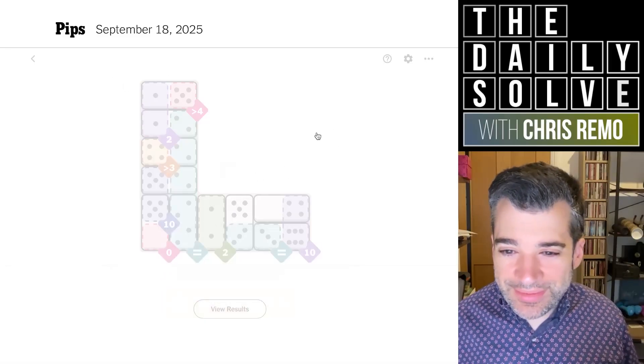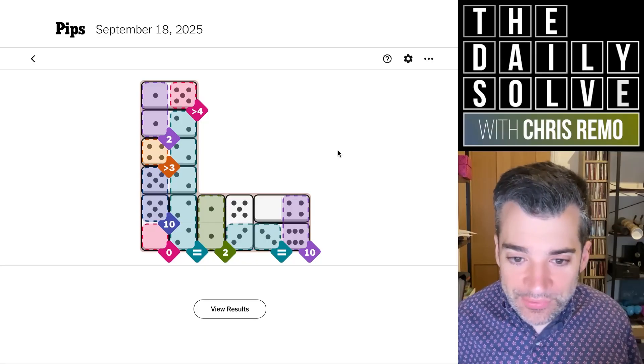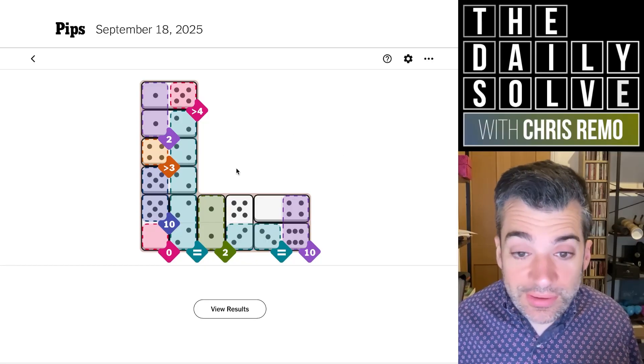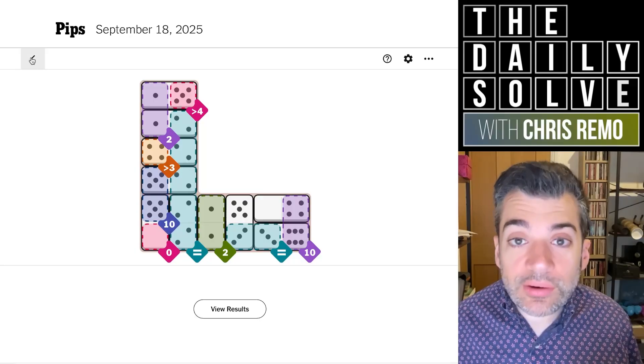So I'm not thrilled about any of these solves really. I don't think any of them was a really great solve per se, but we did make it to the end of each of the difficulty levels. So there we go — those were the pips. Back tomorrow. Bye for now.